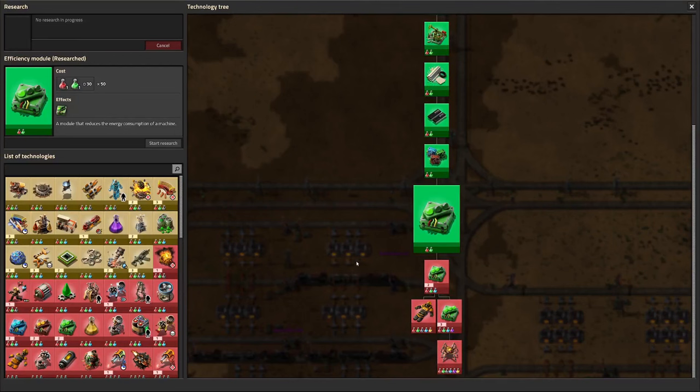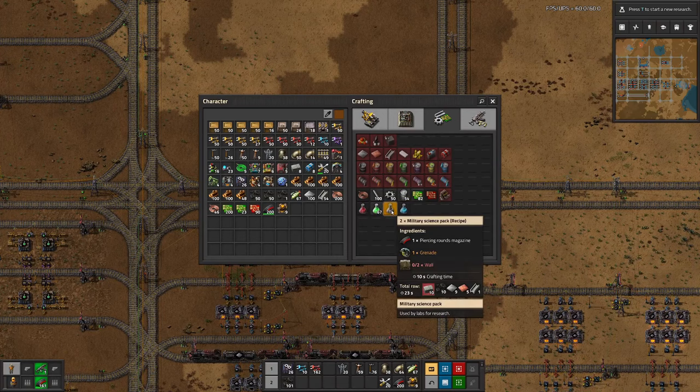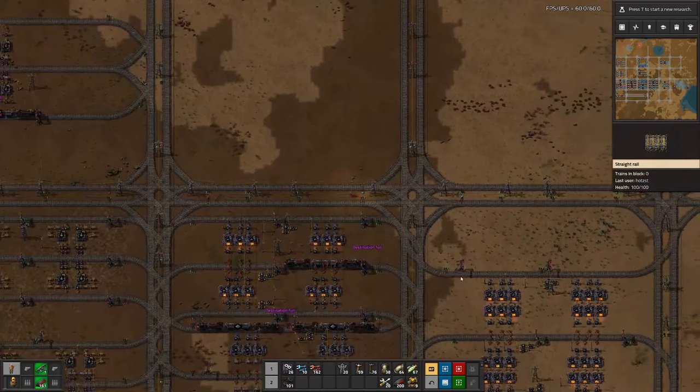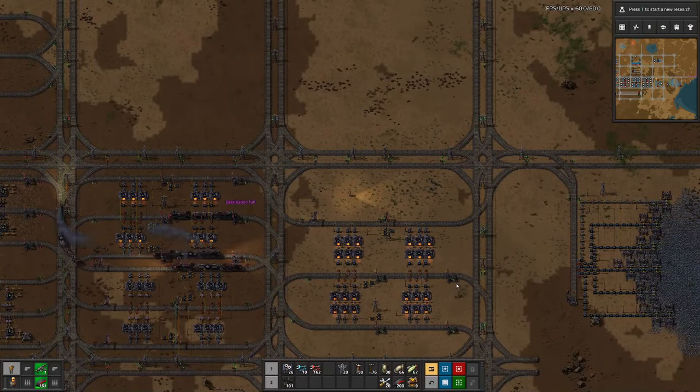Last time we also finished all our research that we can do with red and green science only. So now we have to work our way up to military science and chemical science. Military is I think a bit easier. However, we already have the sulfur set up. Red circuits — that's probably a whole other beast. So I'm thinking today we could work our way towards military science.